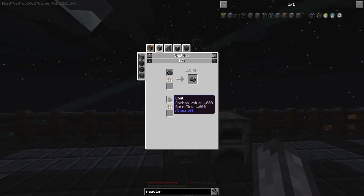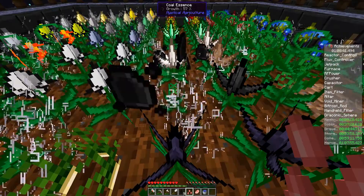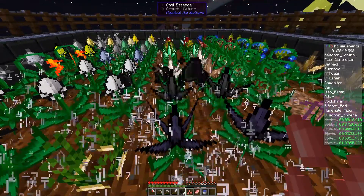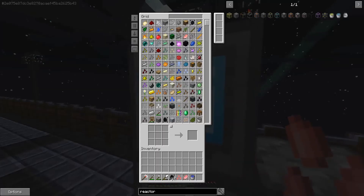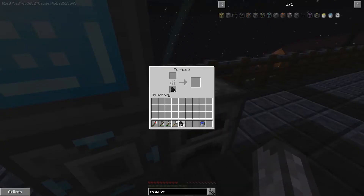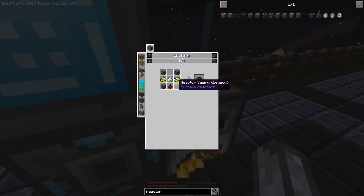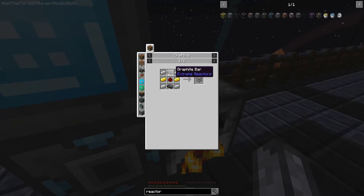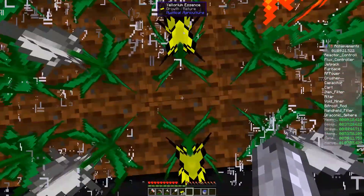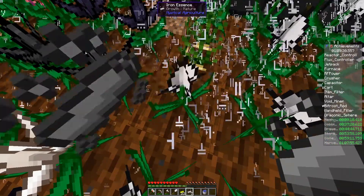We need to smelt coal to get graphite. We'll put some pink seeds back in the system - not needed right now. We need a lot of coal. You have to smelt it up to get graphite, so there are a lot of varying steps. Let's get some of this - make sure we don't knock that out. We'll do unobtainium, come over here, do iron - just doing this while the graphite is smelting.